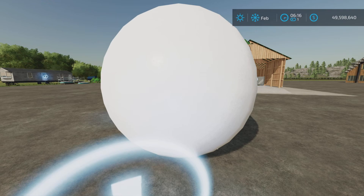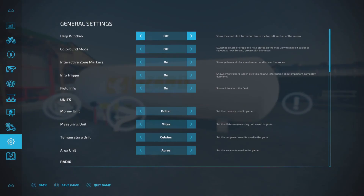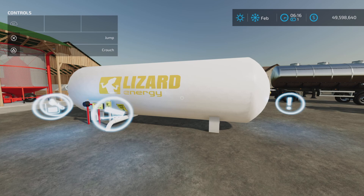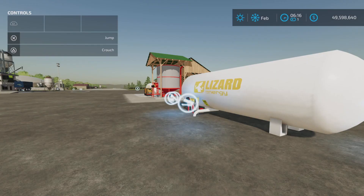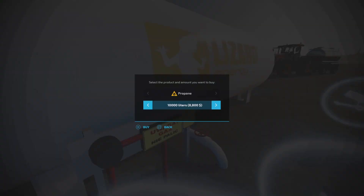We have a bunch of stuff here — a purchase point, an input/output, and also this item here which I'm really not sure what it does, because it's not coming up on my menu at all. Let's get field info on and everything.